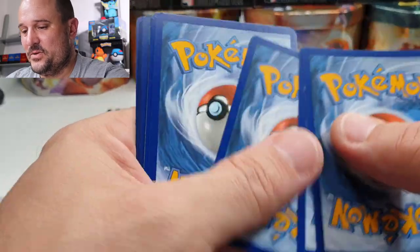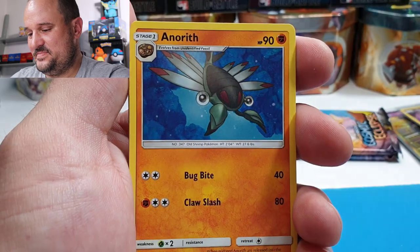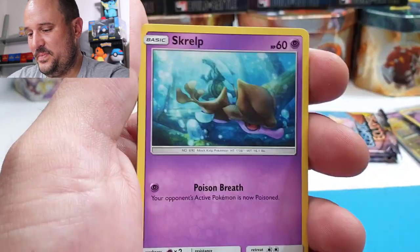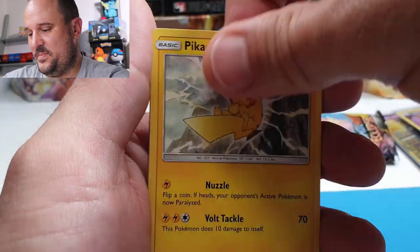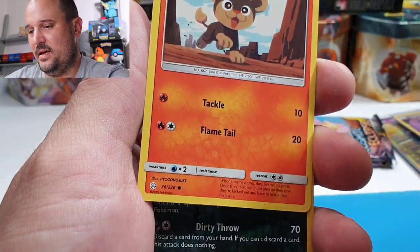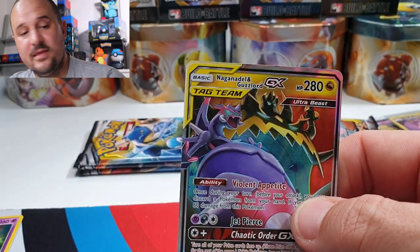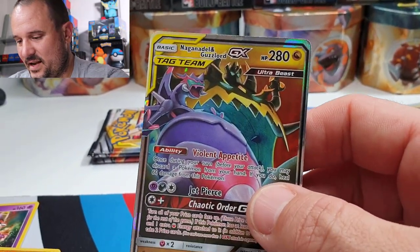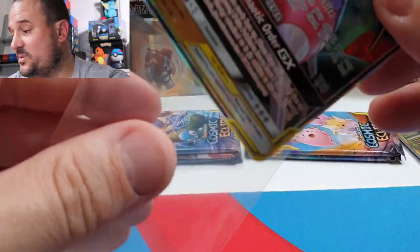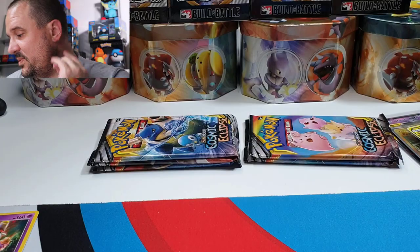Next pack: Darkness Energy, Larvesta, Amaura, Scrafty, Pikachu, Stufful, Pawniard, Litleo, Absol Reverse — and another one! This is the regular GX of Naganadel & Guzzlord, and we just pulled the Full Art version earlier. That's amazing — what a good box, good job box!